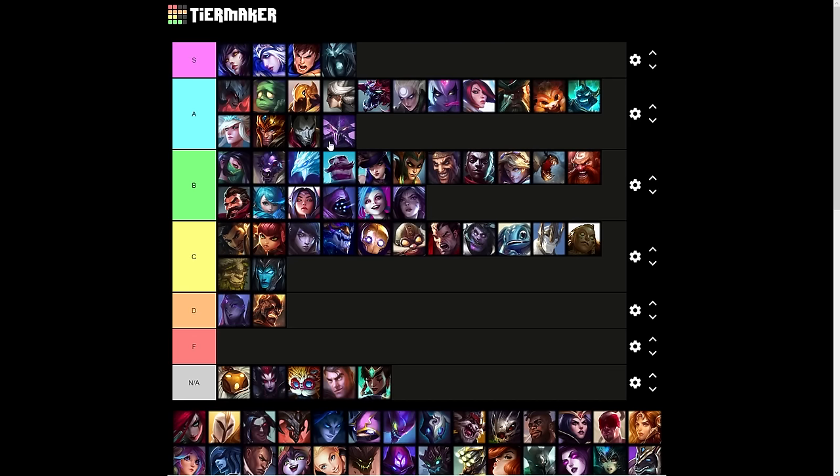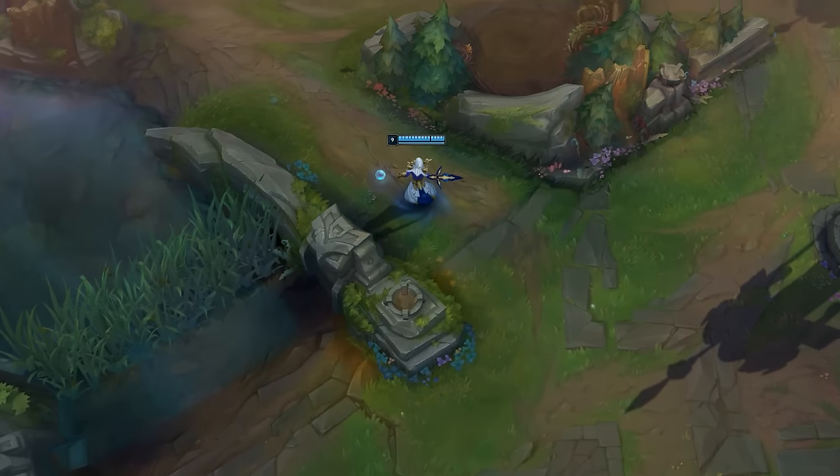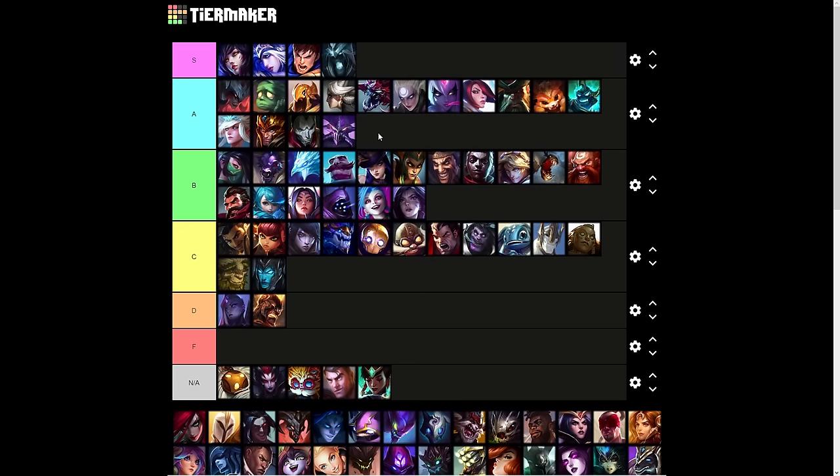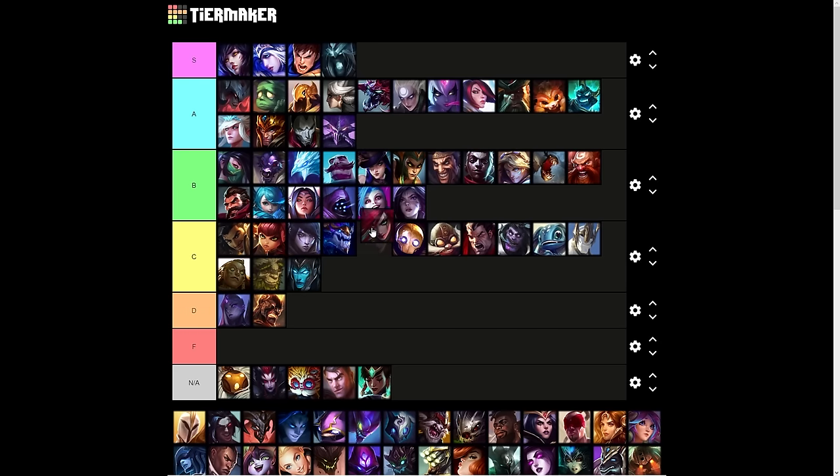Kassadin — I'm going to put Riftwalk in A tier. Some people think this ultimate is broken and any champion would want it, but in reality it's just a dash — like an Ezreal Arcane Shift but a flash with a bit of damage. I put Rek'Sai in S tier and Kassadin in A tier because Rek'Sai's ultimate is available right from the start. Kassadin at rank 1 is not great; you really need rank 3. Katarina is C tier — it wouldn't work well on another champion unless they had a lot of mobility, and honestly her ultimate is not even that feared; it's the rest of her kit people are afraid of.